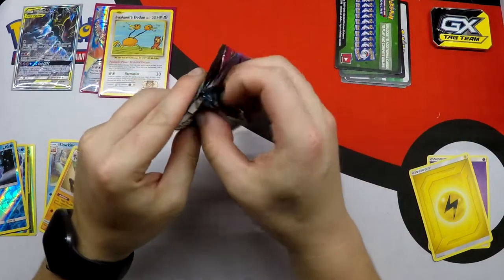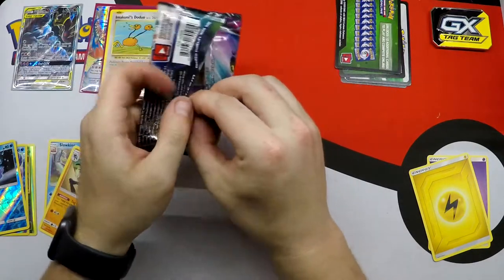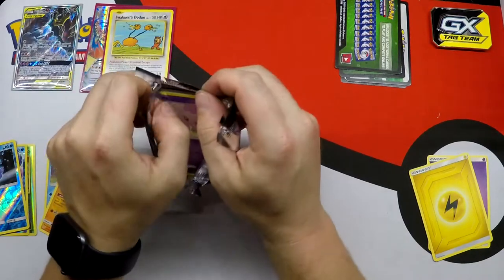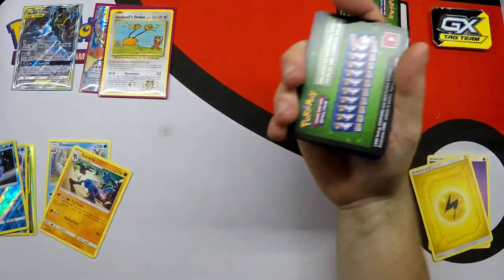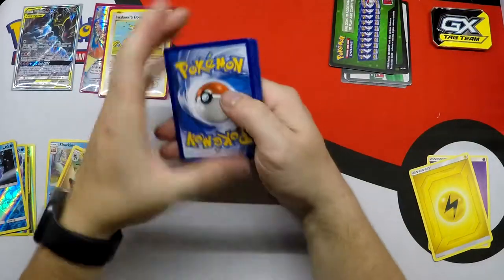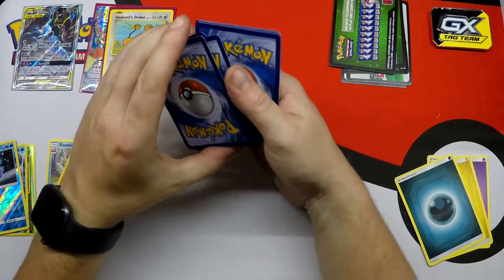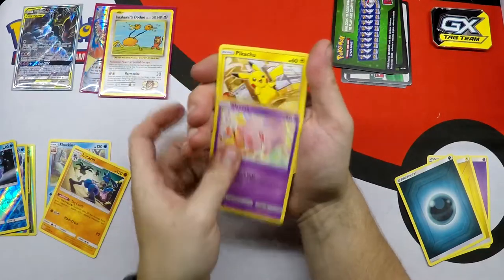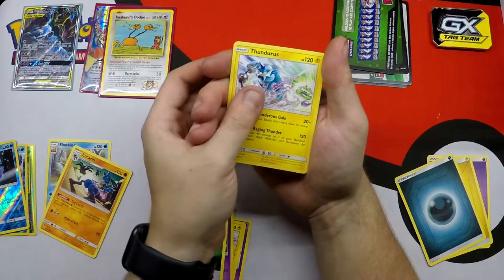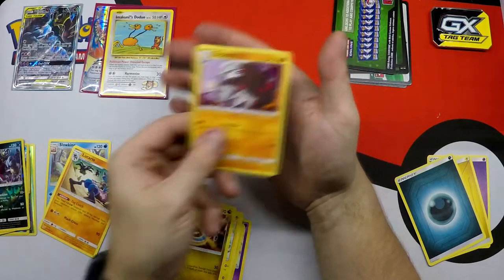And our last Unified Minds pack. That was weird - never seen that happen, but we have a green code card. One, two, three, and four is our energy. Moona, Pikachu, Bidoof, Cosmog, Magmar, Rare Cycle Energy, Thundurus, Dragonair, Reverse Holo Rare Hoopa, and Regular Rare Excadrill.